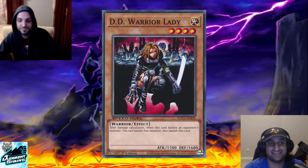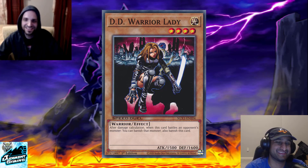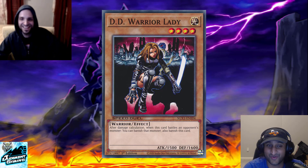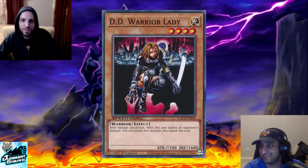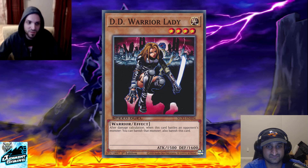Number four: D.D. Warrior Lady, the superior banishing monster. Because Banisher could just get run over — 1600 attack, summon Topaz Tiger and kill it, oh you didn't have protection. Meanwhile D.D. Warrior Lady says: 'Oh, you attack me with something bigger? We both get banished. Oh, you attack me with Azeana? We both get banished.' It doesn't target, it doesn't destroy, and it's removal — making it probably, as Cursed would say, the best normal set in Speed Duels.